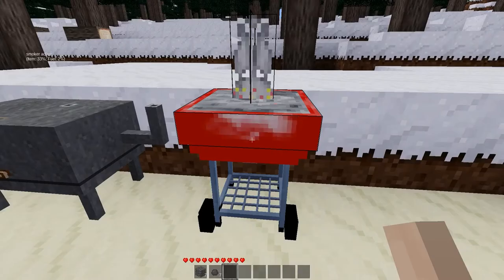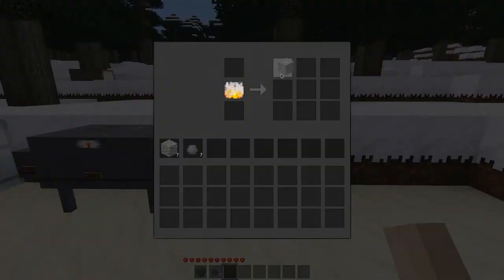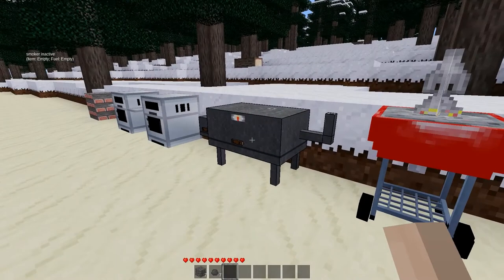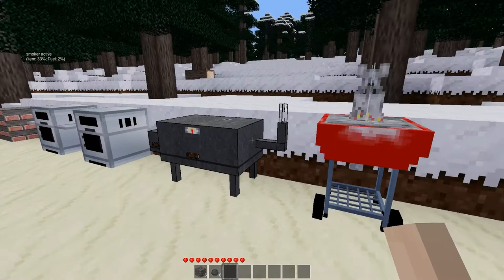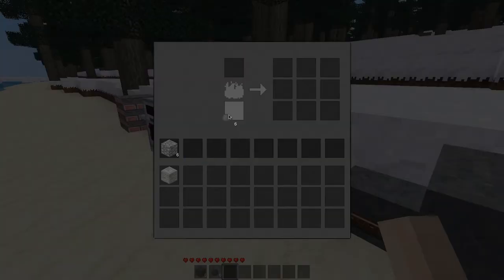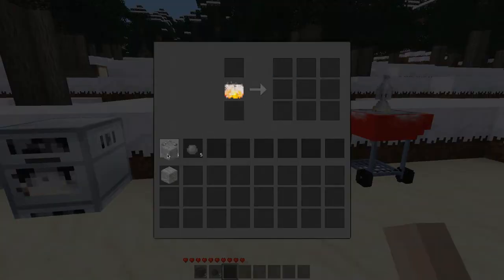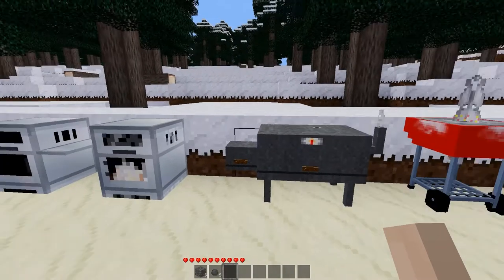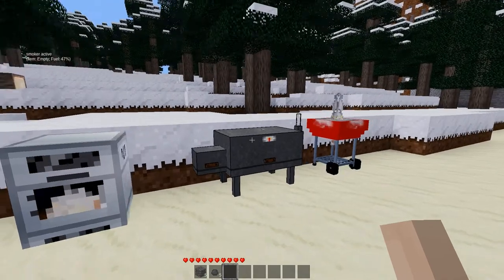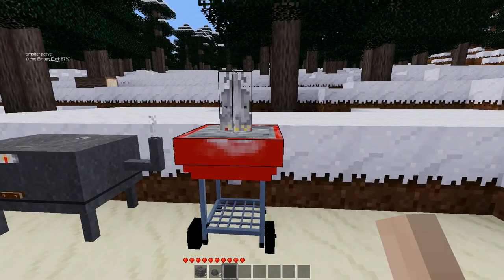These work just like normal furnaces, so we get a nice little smoke effect here. As you will notice, we can cook cobble into stone, and we can do the same thing in the smoker. Believe it or not, we can actually use a propane grill and put charcoal in it and cook our cobble into stone as well. You can use anything defined as a fuel to cook.